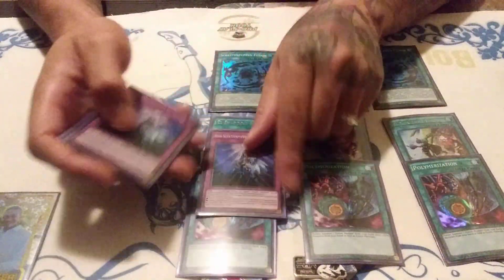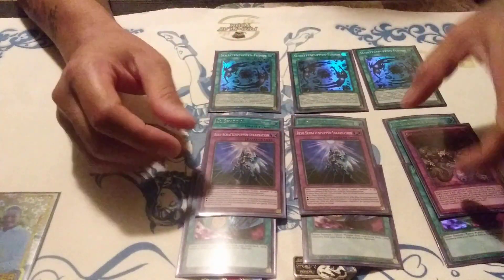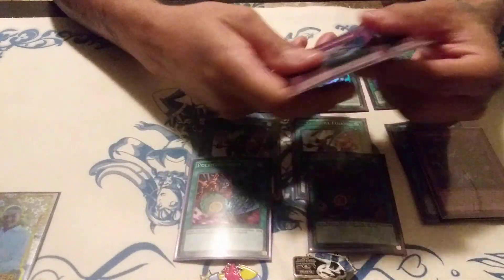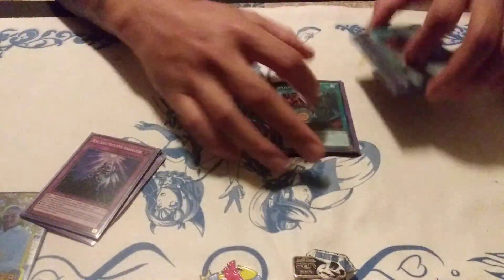For my traps I play two Incarnations and one Shaddoll Core. I've cut down from three of this to two, so I have to be really careful with it — it's my favorite trap in this deck. If I'm able to send it from my deck to the grave first before I resolve Desires, that's important because this is a huge part of your grind game.